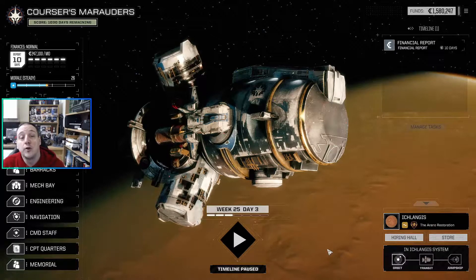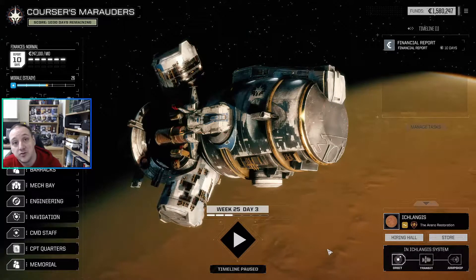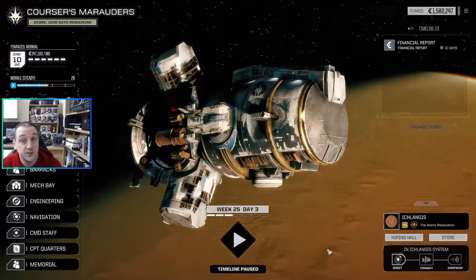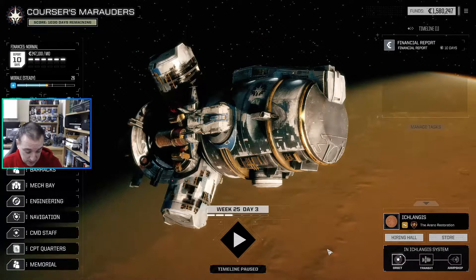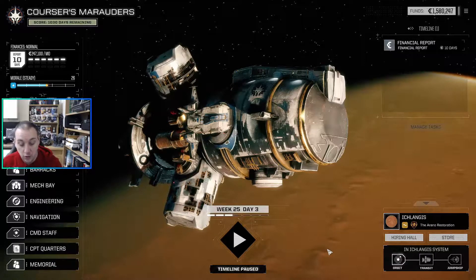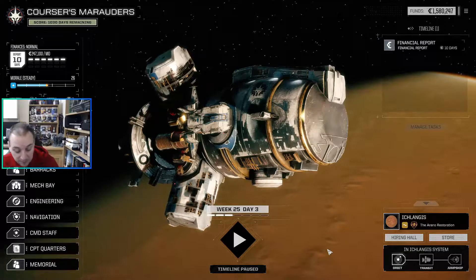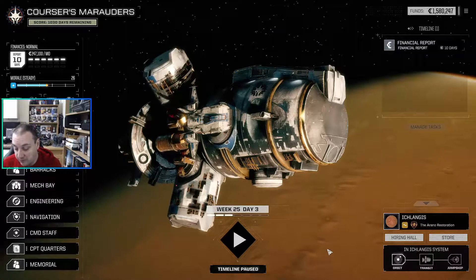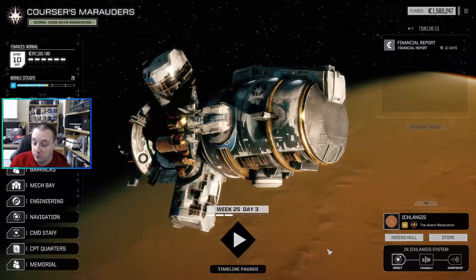Hello everybody and welcome back to another in our series of Battletech Advance 3062. Exciting times today — update 4.2.2. So obviously there was a new update, 4.2, and there's been a couple of hot fixes since. I am currently running on the latest version. I'll give you a quick rundown of some of the new stuff that we've got in here.